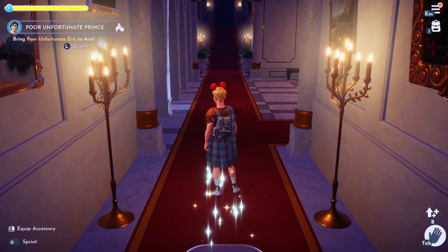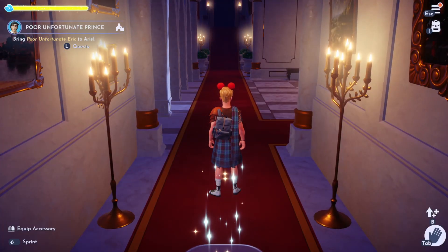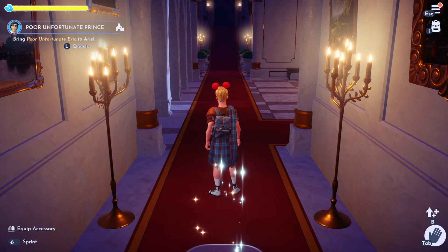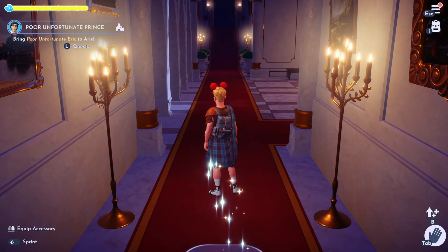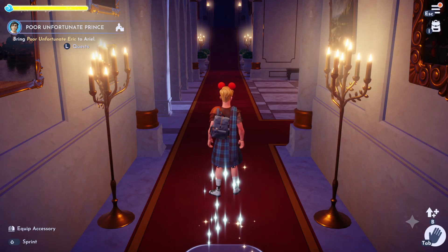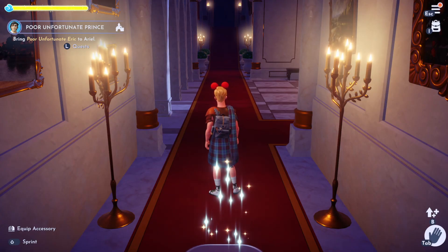After you open the Beauty and the Beast Realm for your 12,500 Dreamlight, we're going to complete a quest called A Prince in Disguise. During that quest, you will also have to place the Beast's Castle, and it's going to cost you 20,000 gold to construct his castle.